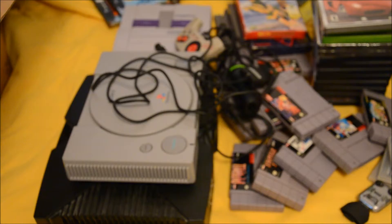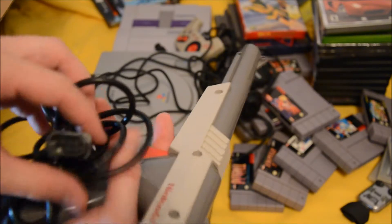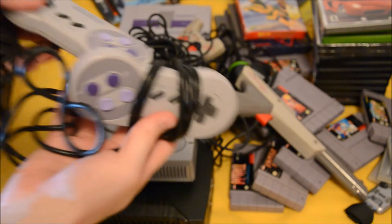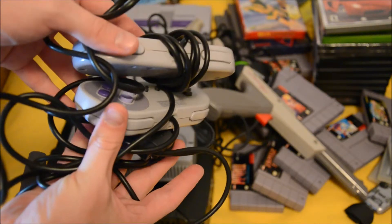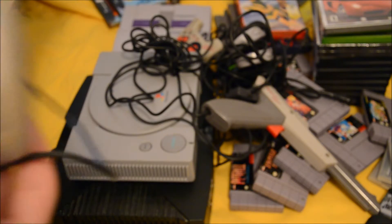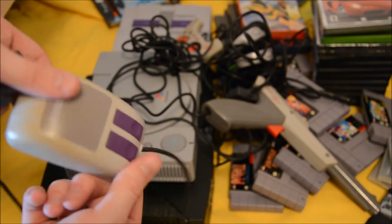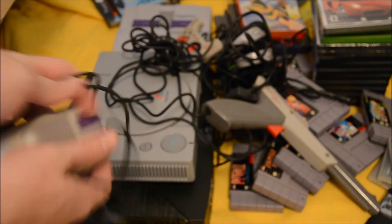I also got an NES Zapper in really good condition — the gray one. And two Super Nintendo controllers in really good condition, no yellowing whatsoever. One thing you don't see that often is the Super Nintendo mouse, which went with Mario Paint. It's got the little ball on the bottom. I might bundle that with Mario Paint if I decide to keep it.